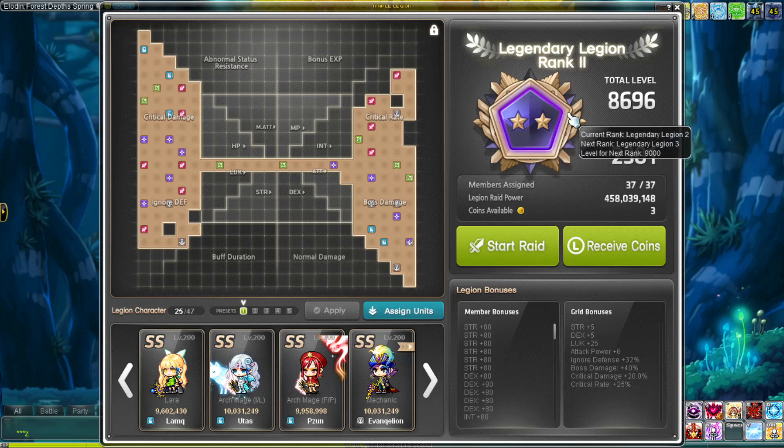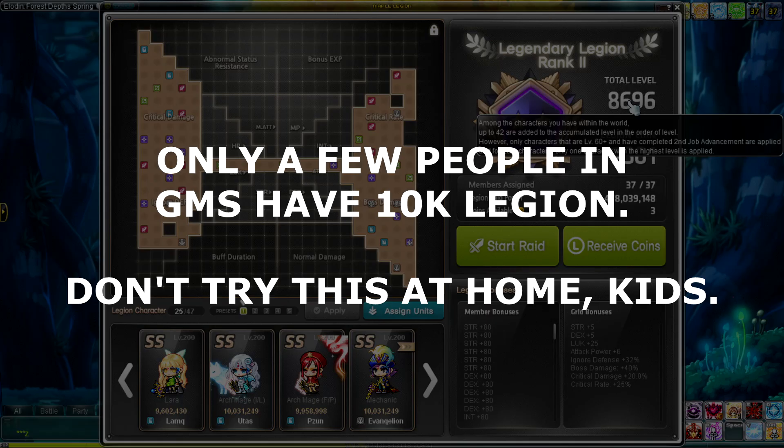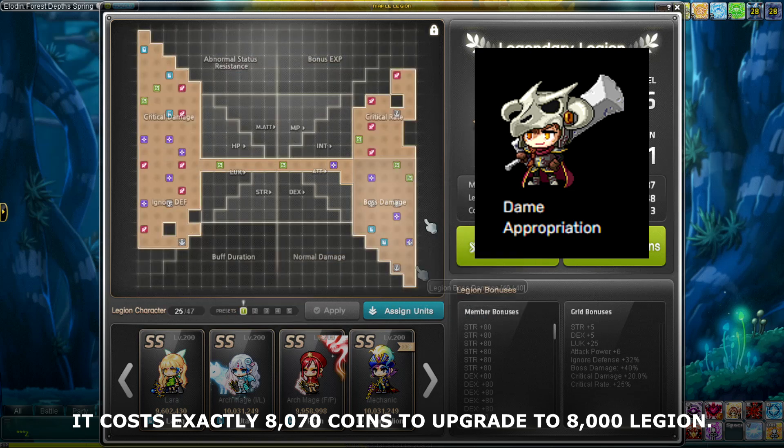The craziest players get to 9k legion, maybe 9.5k or even 10k if you're someone insane like Sacrax. 10k legion is very not doable right now, but it will be in the future. For now, just worry about getting to 8k legion — 6k is the minimum, which is when you unlock the entire grid.